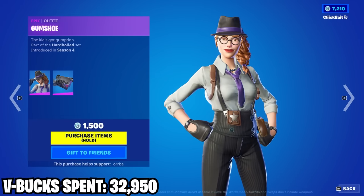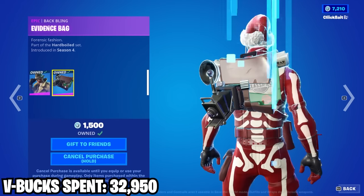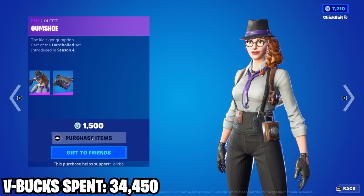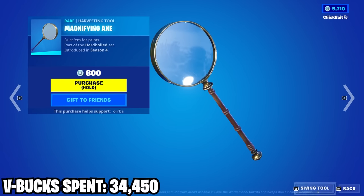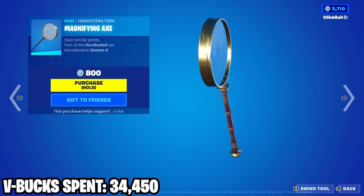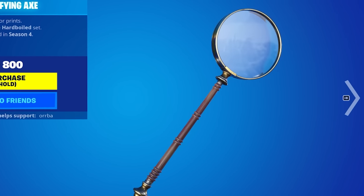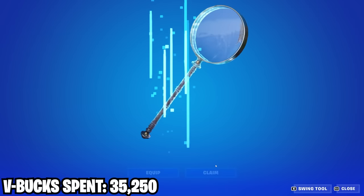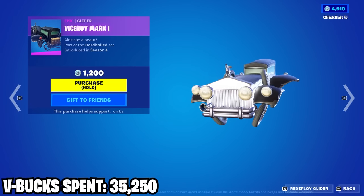We also got Gumshoe — not sure if I'll use this one. Wait, it's the same back bling but recolored — wow. Then we got the harvesting tool, which I've always wanted just because it's a magnifying glass — it's cool, it even has a magnifying effect. I'm actually kind of excited to try that one out in game. And then we got the glider which is also actually pretty cool.